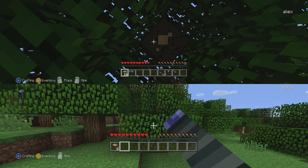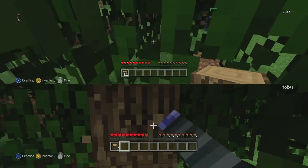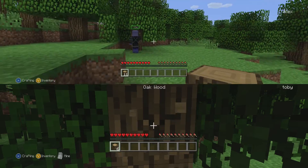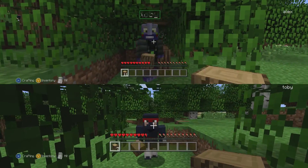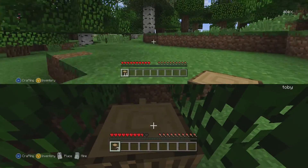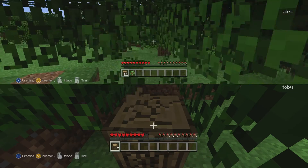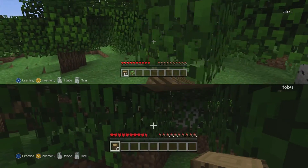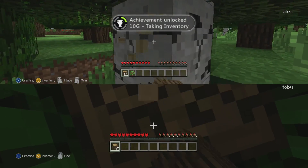I'm a ninja. I can sneak up on you and use a knife or something. And I can punch you. Hiya! Anyway, let's start chopping down some trees. I've already got 11. You've got to take an inventory.